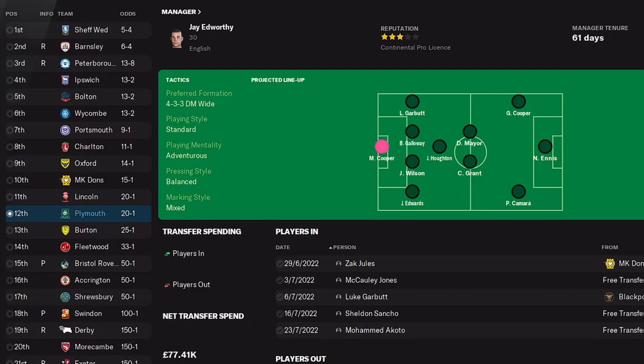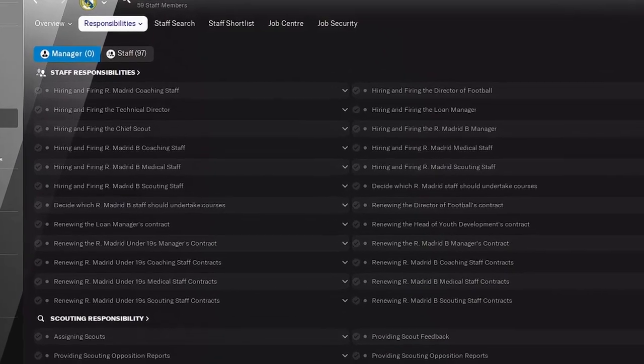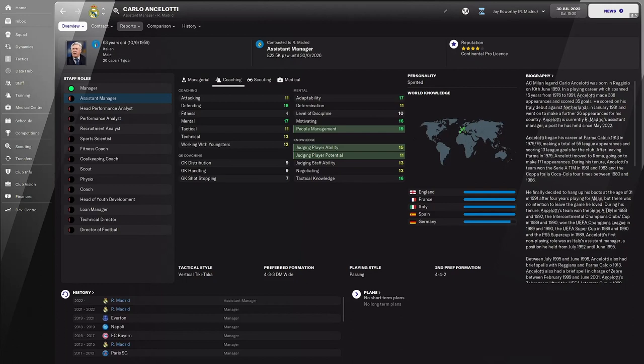Hopefully this tactic can help Plymouth get promoted. With all these teams I'll be touching absolutely nothing — all responsibilities assigned to staff, with each team's real-life manager set as assistant manager in-game to take control of matches. With that it's time to go on a season-long holiday and simulate forward to see how all five teams get on with this tactic.